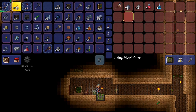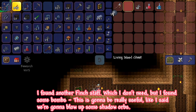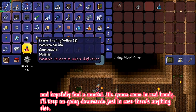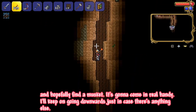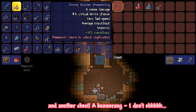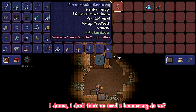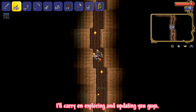I started exploring the overworld more to the right and found a huge living tree. Found another finch staff which I don't need, but I found some bombs — this is going to be really useful. Like I said, we're going to blow up some shadow orbs and hopefully find a musket, so that's going to come in real handy. I'll keep going downwards just in case. Found another chest with a boomerang — I don't think we need that, so I'll carry on exploring and updating you guys.